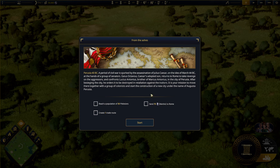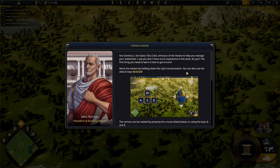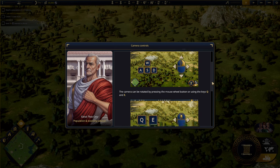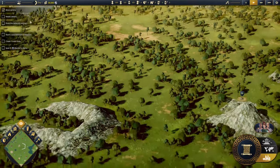Our goals for this mission are to reach a population of 35, send 75 marble to Rome, and create one trade route. Let's start. This will be my first time playing so this is a blind playthrough. We're reading through almost everything. This is just the controls: move the camera, rotate, zoom in and out.